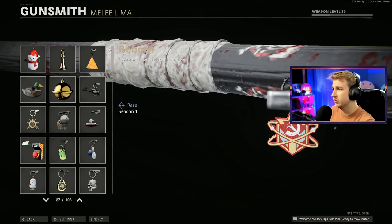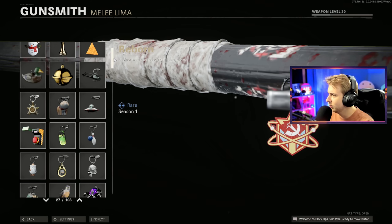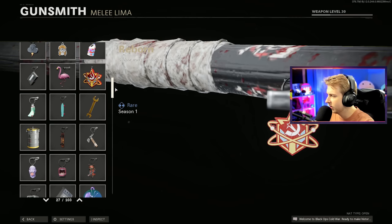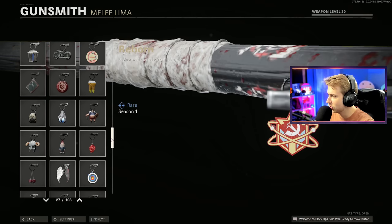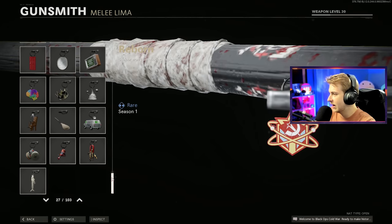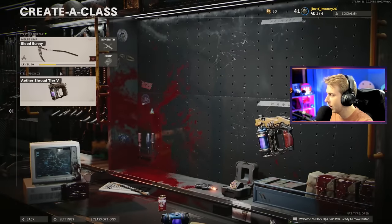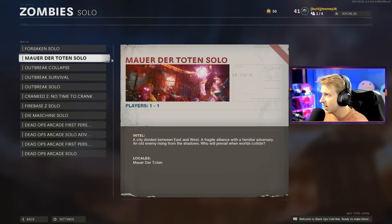For my attachments, I normally put the ball sack charm on there — the little sack of three basketballs — but I'm not seeing it in my list of charms. They might've removed it, so I'm not putting one on. I'm going to throw on Aether Shroud until we get that camo done, then I'll probably switch to Tesla Storm. The map we're going to be playing on is Mauer. Let's go ahead and hop in.